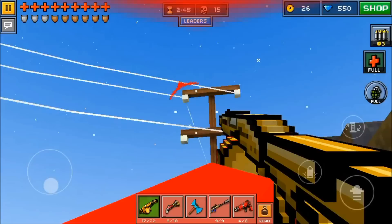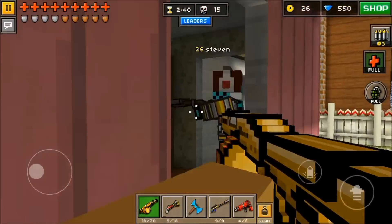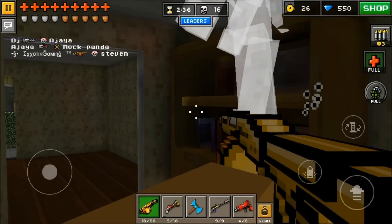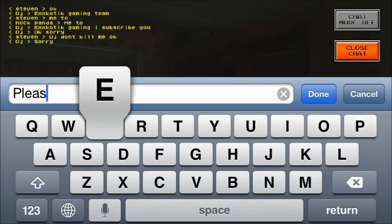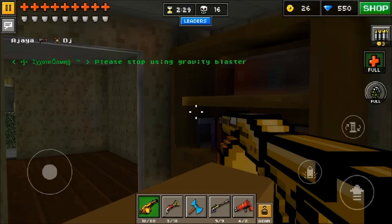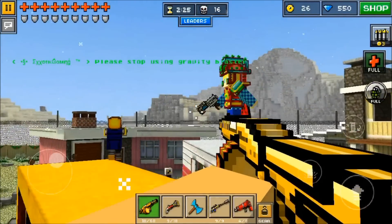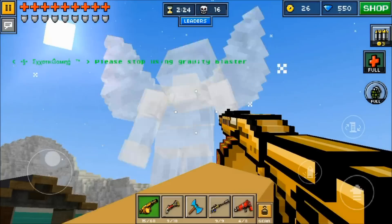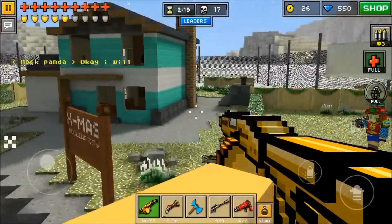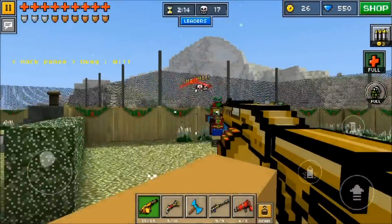I'm going to try to ask this person to stop using their anti-gravity blaster, but I don't expect them to — people, when they get mad and don't do well in a match, they just have to take out that anti-gravity blaster. Please stop using gravity blaster. They're probably just going to say no. They have the freedom to use whatever they want, but we just got to take them out if they keep doing that.